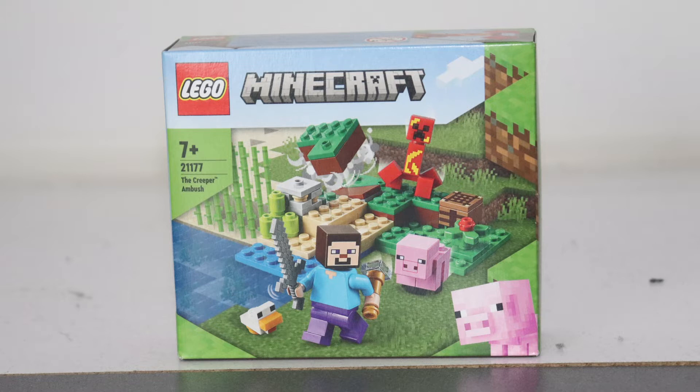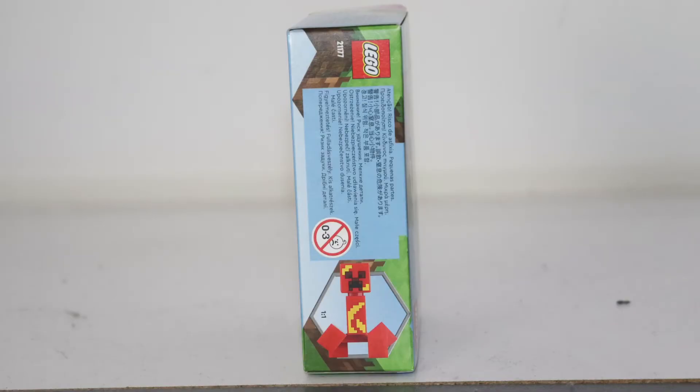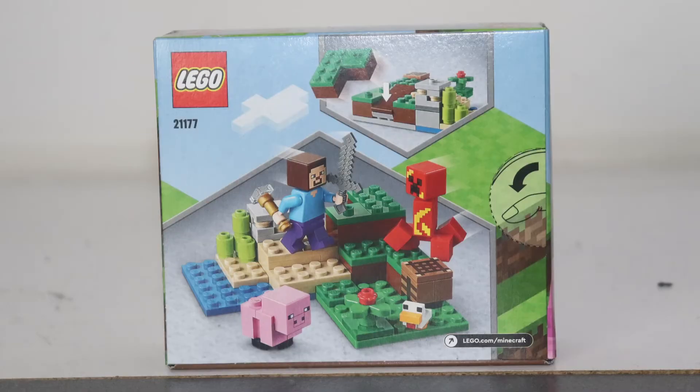LEGO Minecraft 21177, The Creeper Ambush, has 72 pieces and retails for $10. Let's take a look at the box first — it has the same design as every LEGO set. It has a Baby Pig here which looks really cute. On the top side it has the Exploded Creeper in microscale. The Creeper Ambush microscale — you can see on the right and left it has big necks out which also looks really cute. And then the back of the box shows the play features.